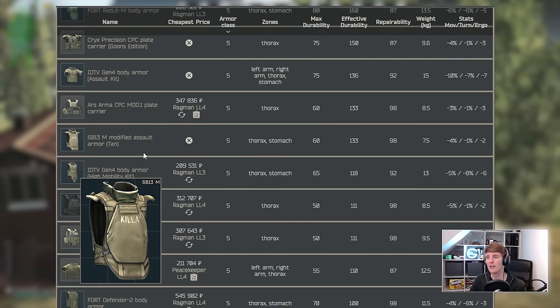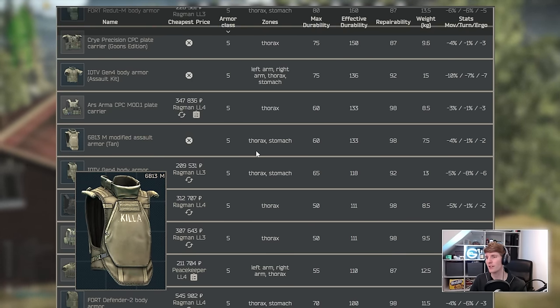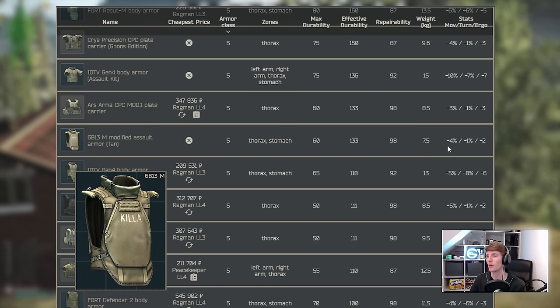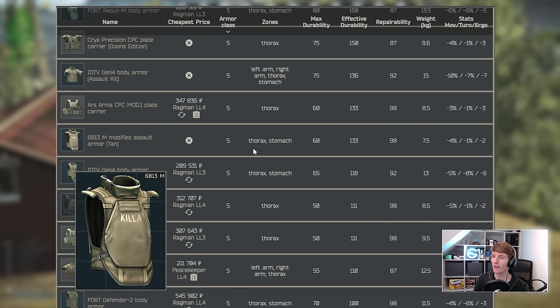Next we have the 6b13 Modified Assault Armour, otherwise known as the Killa Armour — class 5 as well. It's basically a slightly less protective but better version of the Redute M because it only weighs 7.5kg with really low debuffs. You can only get it on Killa though. It's one of the better class 5 armors but again very limited in availability.